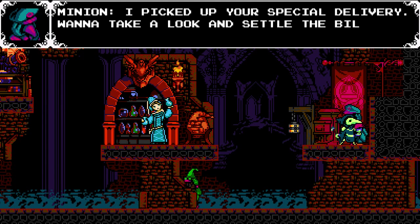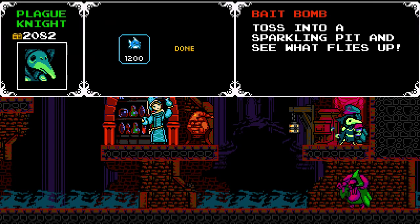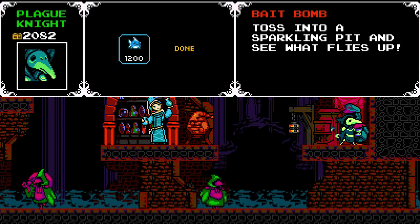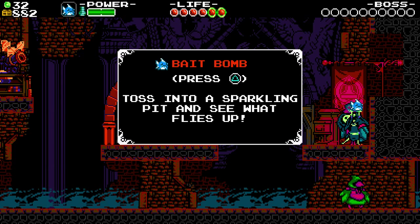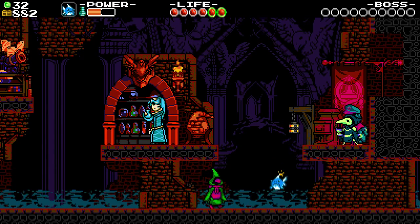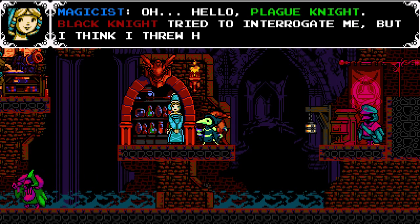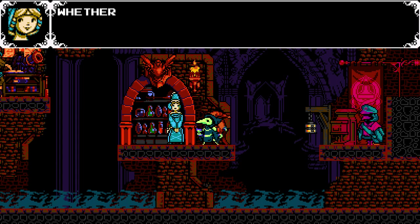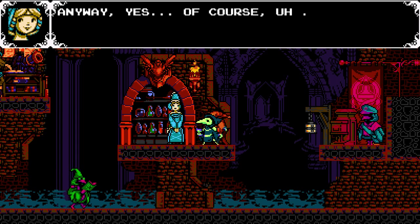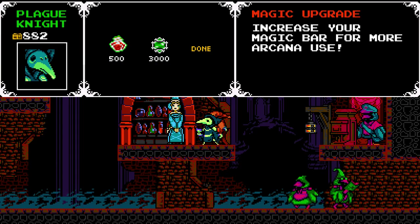'Minion, I picked up your special delivery — want to take a look and settle the bill?' I guess he's just a generic minion. The special delivery is the bait bomb — this is the equivalent of the fishing pole from Shovel Knight. Throws a bomb that's kind of like a fish and runs across the ground. 'Just don't hold up, Plague Knight. Black Knight tried to interrogate me, but I think I threw him off the trail. Your secrets are safe with me.' We can buy health tonics and magic upgrades.